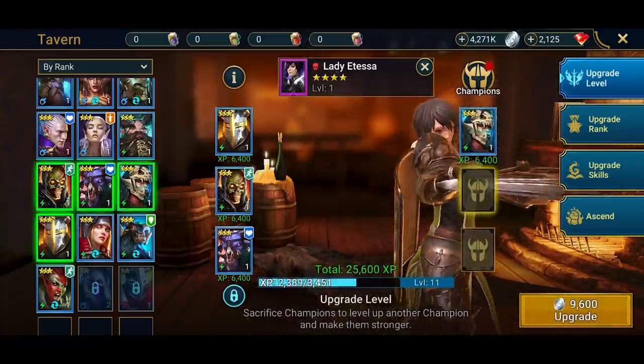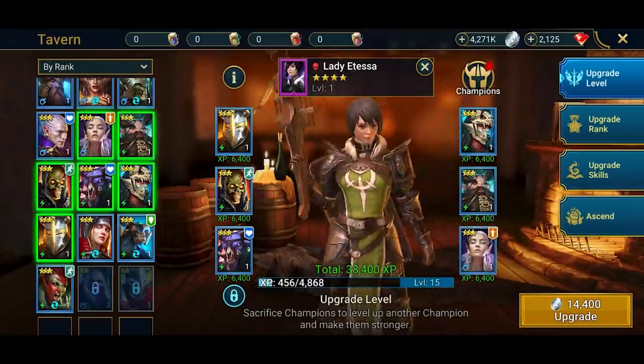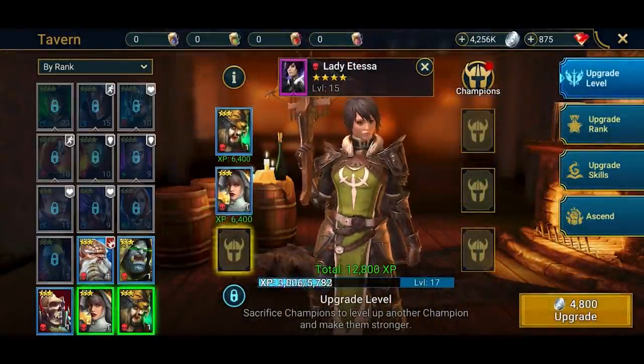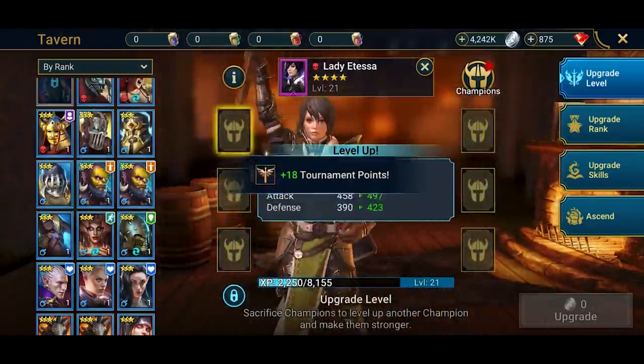That's what we're going to do. We've got some rare and common champions. We're going to get them in here and we're going to sacrifice them and go all the way up to level 15. But I think I want her to be a little bit higher, so we're just going to sacrifice a couple more rare champions. Rares are still good, by the way, but they're just not as good as this epic. Now I can see she's level 21.